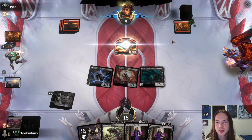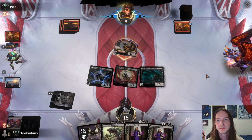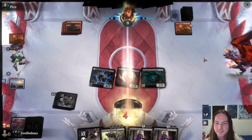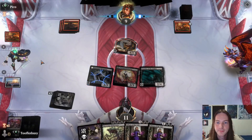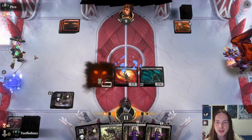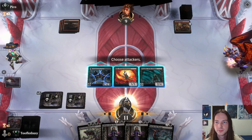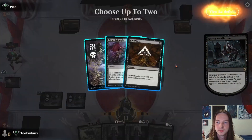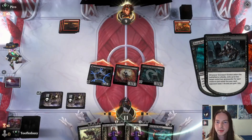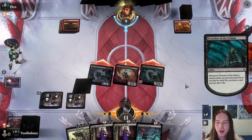A 4/1 deals four damage — no blocks. We just win, just like that. Submit zero. Preacher of the Schism lets me draw a card and lose a life. It's a tough game but we get through it.